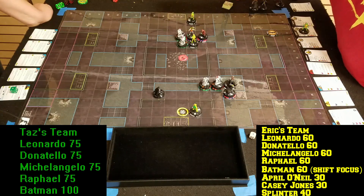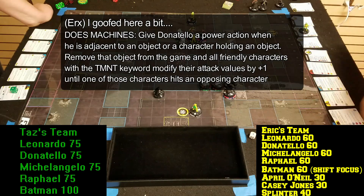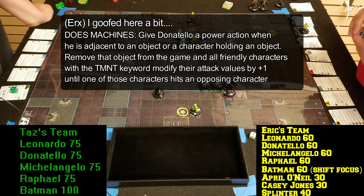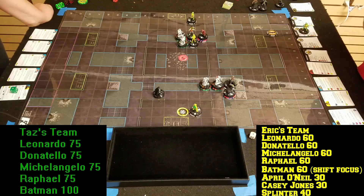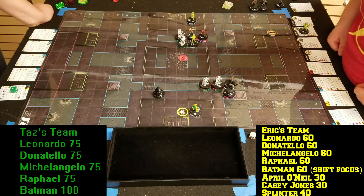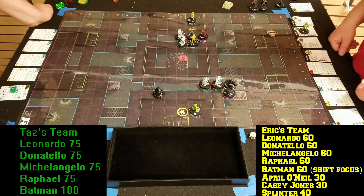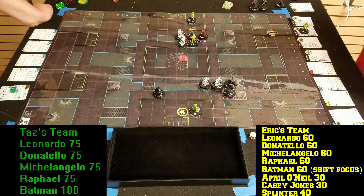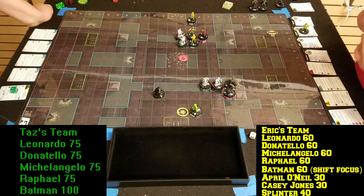Leo's gone so we're going to use Splinter's Leadership — like a boss. Soaking a token off Casey. Raph, what are you rocking right now? Sidestep and Blades. He's going to grab this object — break it from the game and give a plus one to a TMNT character. We'll give it to Raph for plus one attack.